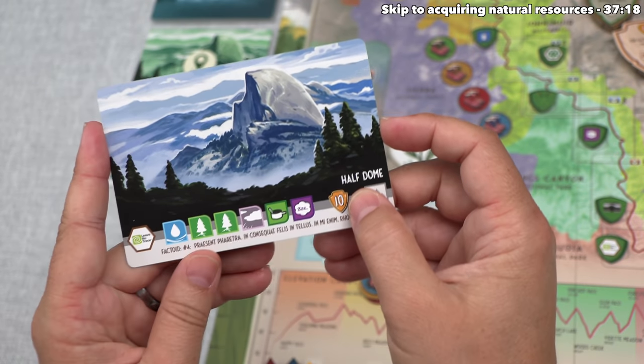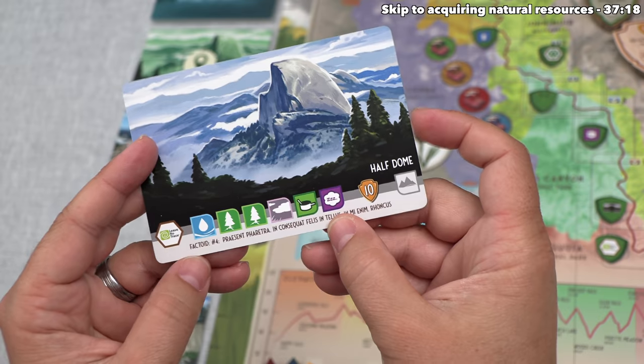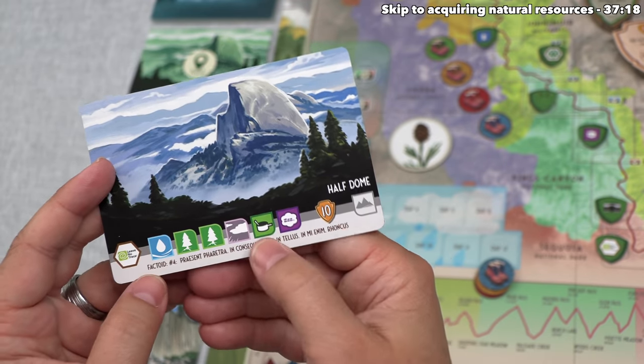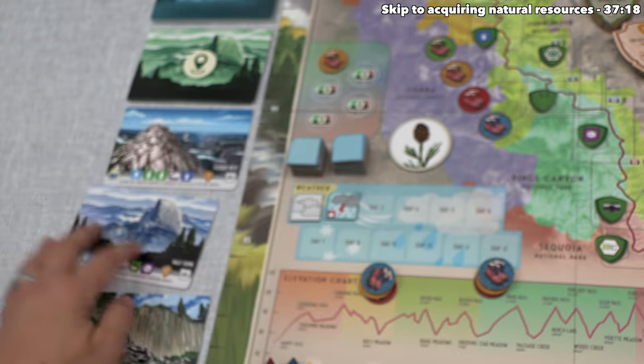Yellow's turn has come to an end, and they can finish it by revealing another destination card: that is Half Dome. Now, that is quite the destination. It has the Leave No Trace patch, but you also have to spend one water, two earth, and a wind natural resource, along with some food and rest personal resources, but you do get ten points for exploring Half Dome.